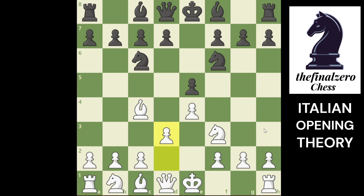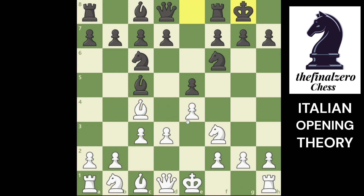Or you can put your bishop to e3 - it depends on you. He can play the same like you - he can put his bishop to c5 or he can play bishop e7. Before castling, you can castle right away, or you can play c3 right now with the idea of attacking his bishop. If he castles, you can castle first.